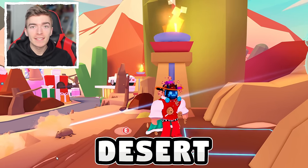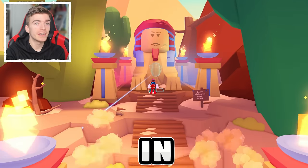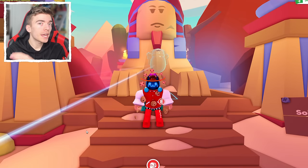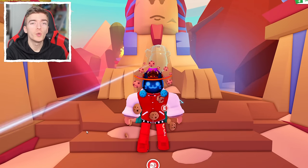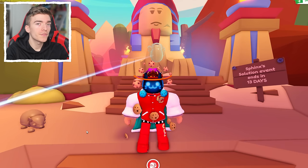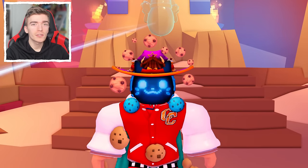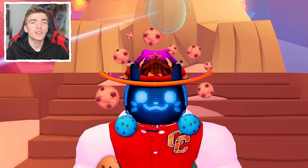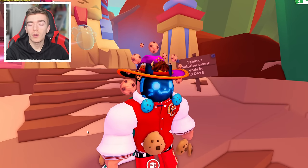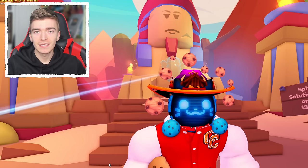I found secrets inside of Adopt Me's desert event update. The desert event has officially launched in Adopt Me, where we can go and find 12 brand new pets. Every single day, players can discover two additional pets. However, it is still day one, and I have just managed to discover the third pet — there was a sneaky little glitch that allowed me to find three pets instead of two, which might actually ruin the whole event and allow me to get the egg one day before everyone else.